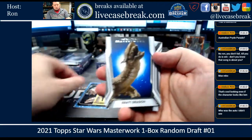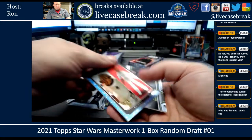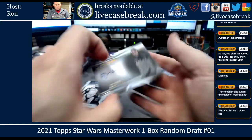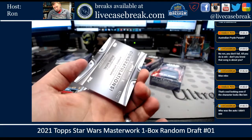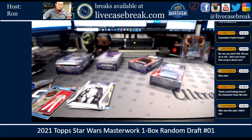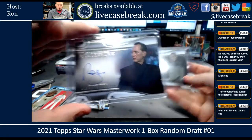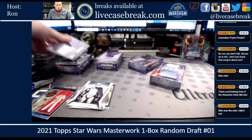Rancor out of the box. Cryo Dragon blue. Phasma — got a foil. Admiral Ackbar out of the box. Foil's out of 299. And we've got a canvas auto — Bazine Natal, Anna Brewster, 7 out of 25 on that one. So two autos and a sketch so far. First auto was Richard Grant, Allegiant General Pride. It's got one more card coming — keep all these together.